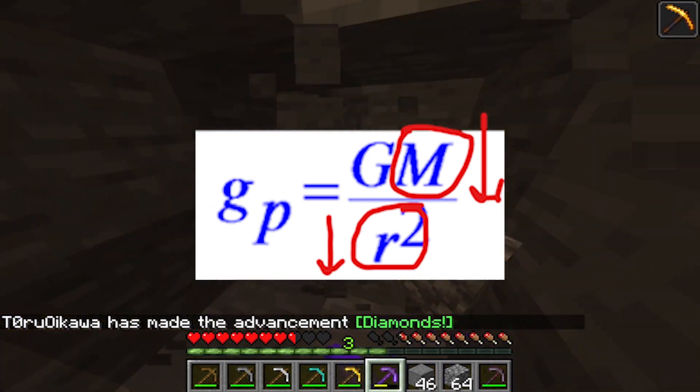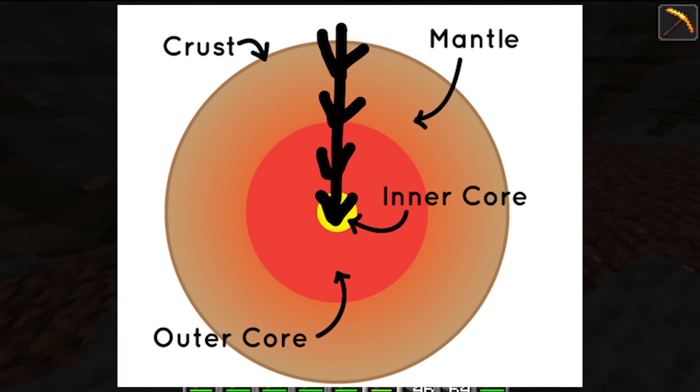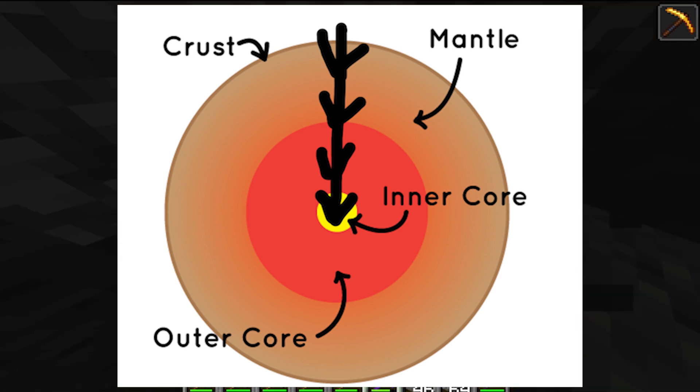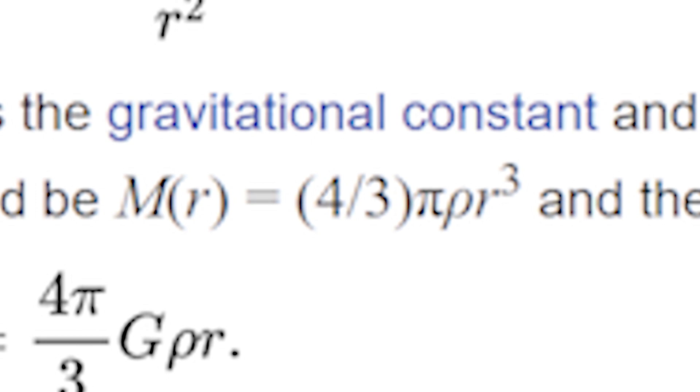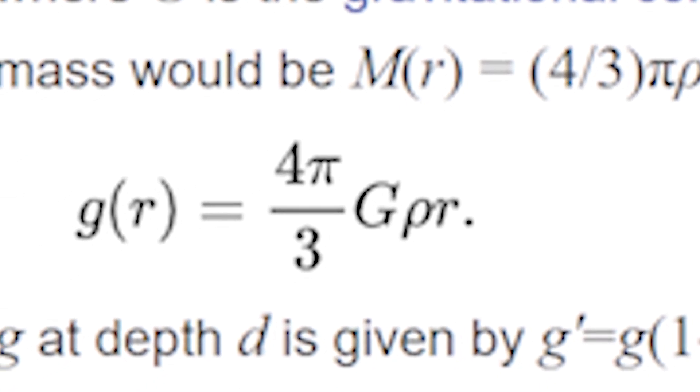So the gravity at a given radius is found using the mass of the concentric sphere formed at that radius. The mass at any radius equals (4/3)π r³ times the density of the planet — since mass is volume times density. Plugging that into the gravitation formula produces a function for gravitational acceleration as a function of radius, assuming uniform density throughout the planet, which yields a linear function.